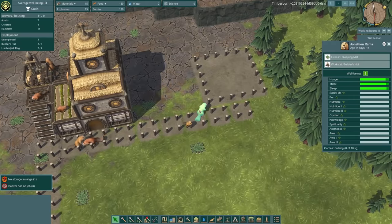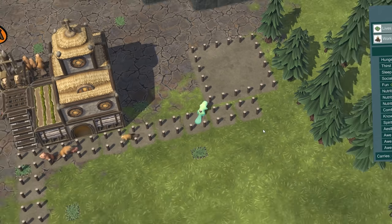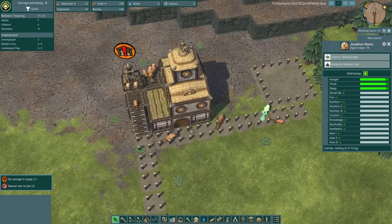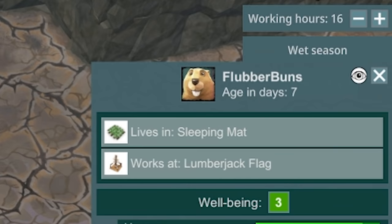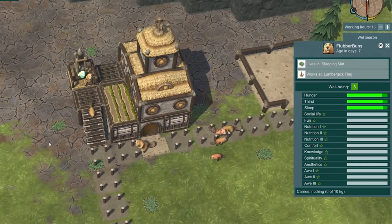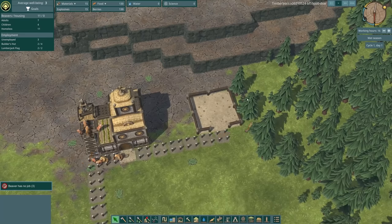So who is this? Jonathan Rama — first one to do some work. Good work, sir. If only you could tell your mates to do the same. They're all just chilling. Who is that? Jono Purdy. Blobberbuns. Just absolutely lazy. Blobberbuns didn't like the lazy talk — they've gone to chop some trees.